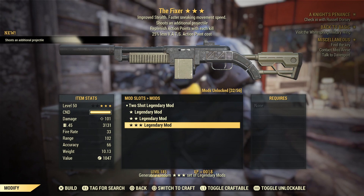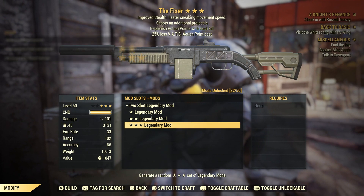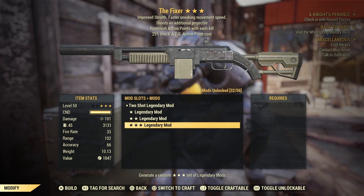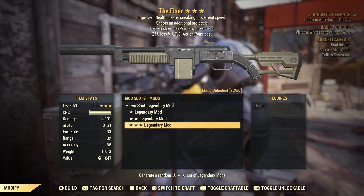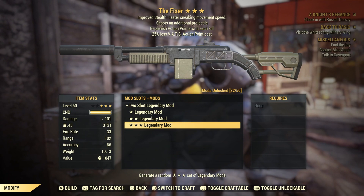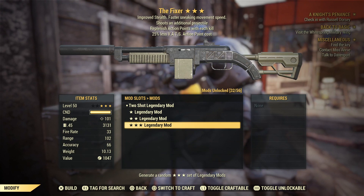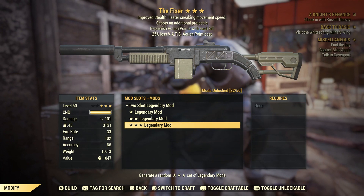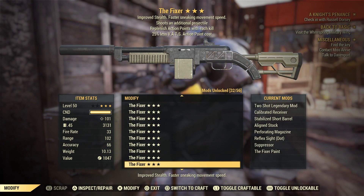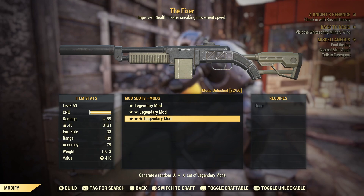Two Shot — and we get some nice effects again. I can't really comment too much on the replenish action points on each kill without testing it, but we also get 25% less vats action point cost. So you're using vats, critical shotting, with 25% less action point cost and replenishing action points every kill when clearing areas like Westech or Decryption daily ops. Someone commented on the handmade video saying it's not as great as it sounds — I need to test it myself. Angry Turtle probably has a video on it.